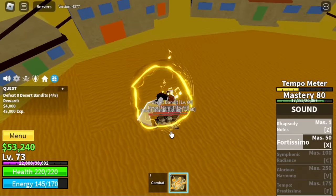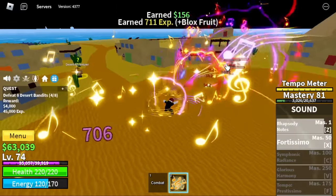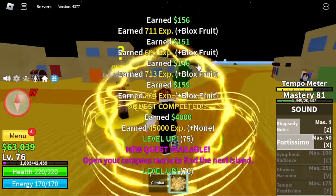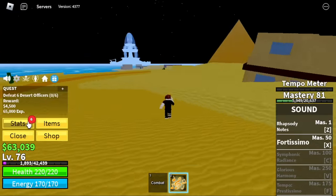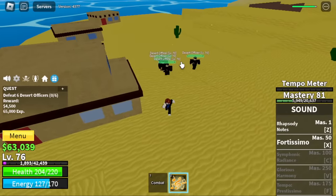After that, we are going to move on to the next set of mobs. Level 75 — we reached level 76 actually. Our target is the Desert Officers. Their location is just at the other side of the island. We're going to skip the luring part.